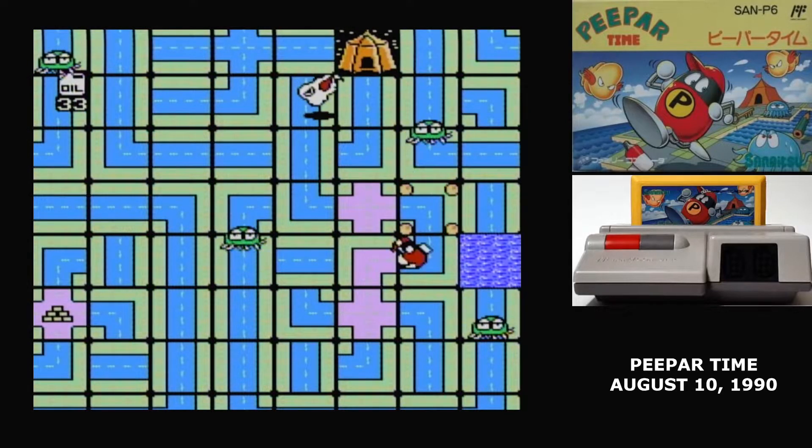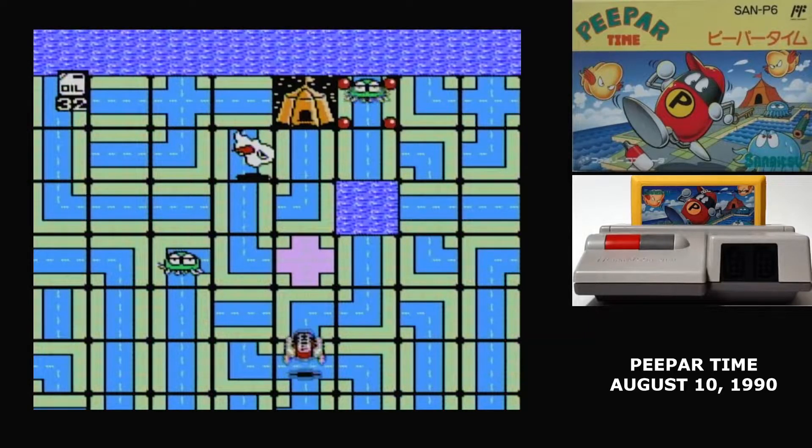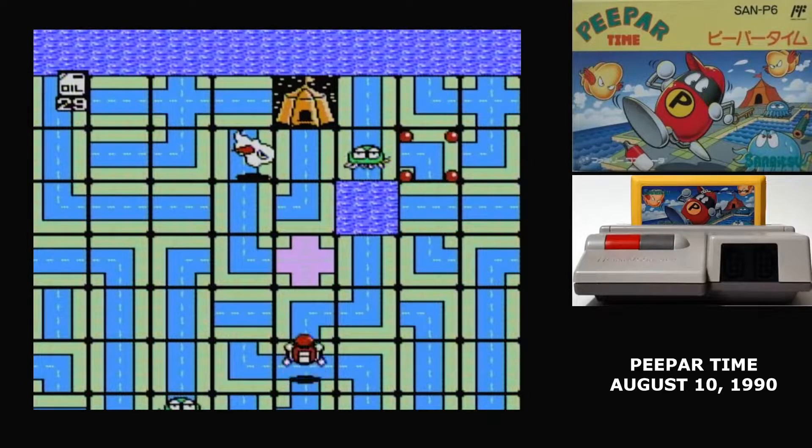When Pallet walks on a pink tile, it turns blue, and when they walk on a blue tile, it turns pink. Also, crossing a tile costs Pallet one unit of oil, so there's a time limit on getting them to the exit.